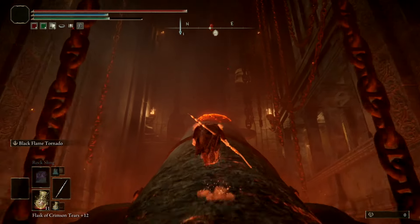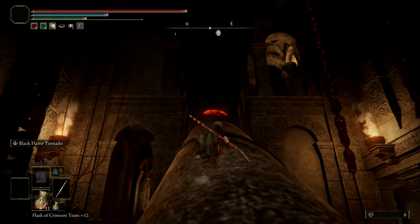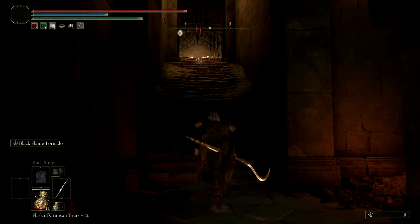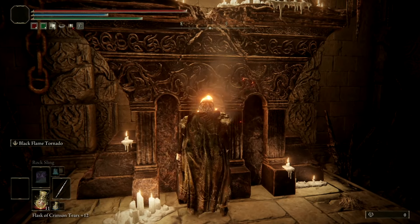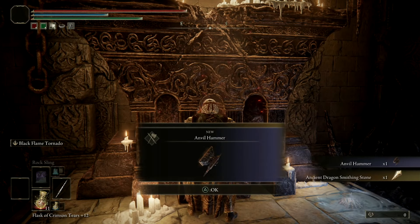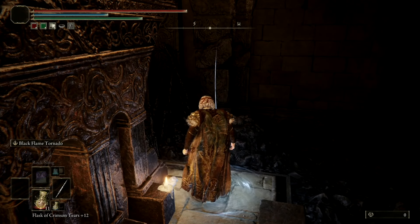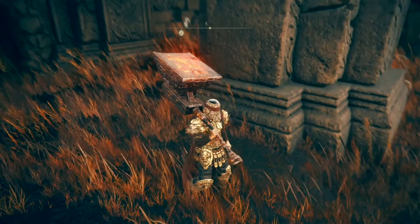The lava monsters are still dropping from the ceiling so you want to be careful. You want to go all the way to the top, then jump to the right — and in here is where you're going to find the Anvil Hammer. This hammer is really good because it has a high chance to stagger bosses if you get a lot of hits on them.